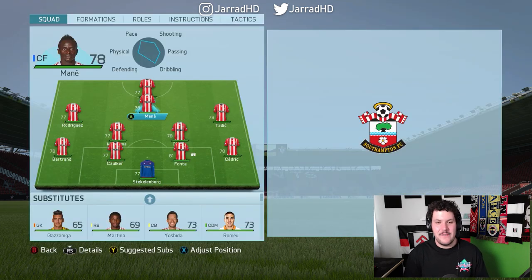Here is the Southampton starting 11 for the 2015-16 season. There are some big name players in there — Dusan Tadic, Jay Rodriguez, Sadio Mane, Jose von Stecklenburg — but one big player is missing: Virgil van Dijk. I want to make sure we sign him. I've just bought the game again so I've got the default squads, meaning Van Dijk is still a Celtic player at this point.